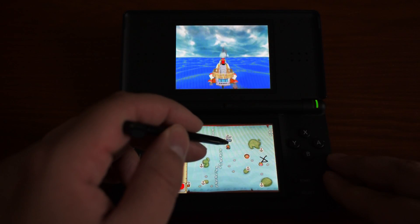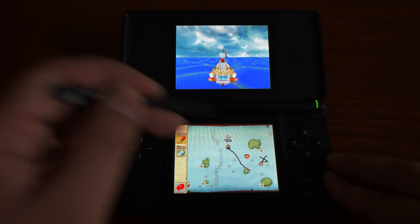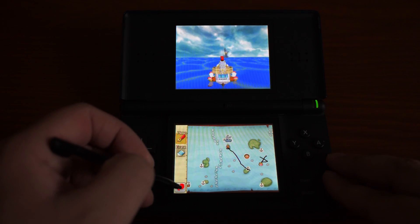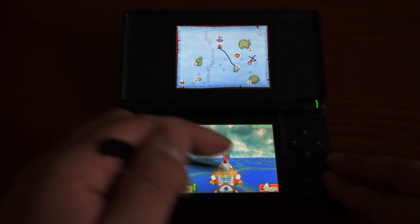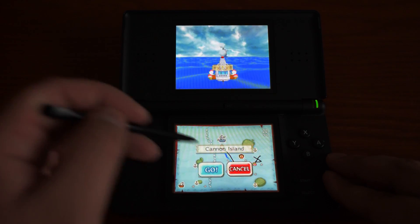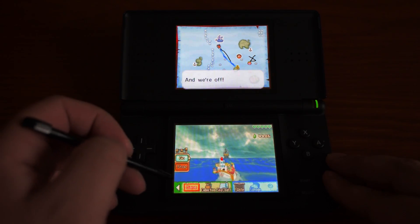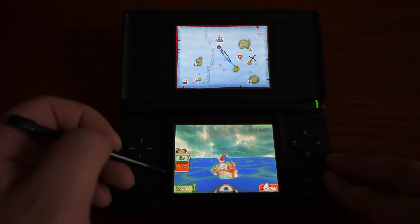Zelda: Phantom Hourglass is a game I found quite enjoyable. It's a sequel to Wind Waker, which makes it interesting. It makes use of the stylus quite a bit, which was a bit too much at times — I often wanted a regular D-pad instead — but I still thought the game was fun overall. The cool thing is that boss fights make use of both screens, so you feel like you're battling gigantic colossal monsters.